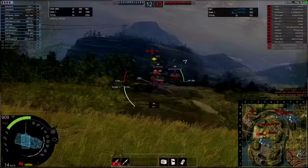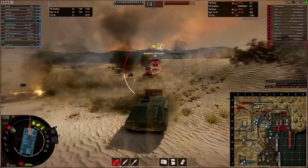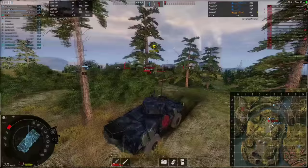Another tip: don't rush too close to enemies at the beginning of the battle. Since you don't know which enemies are spotted or where they are, they can simply be at the place you're heading and destroy you quickly, because tank destroyers are dangerous enemies and most players know that — they will do everything to stop your attacks.